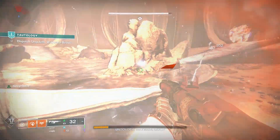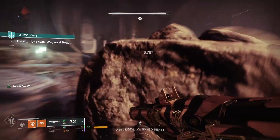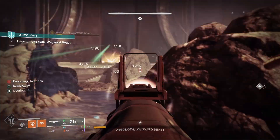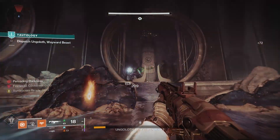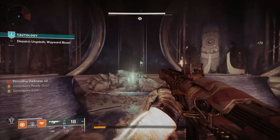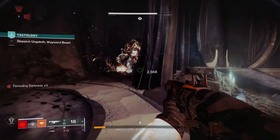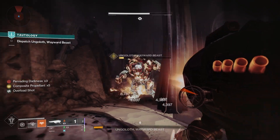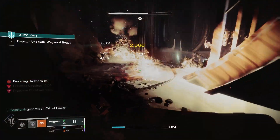To get the Doomed Petitioner, you can get it from Season of the Wish activities including Riven's Lair, and also by focusing Wish engrams at Riven, which can be accessed via the Helm. It's also craftable once you get five red borders of the weapon, extract the deep sight, and you'll find the crafting station at the Enclave on Savathun's Throne World.